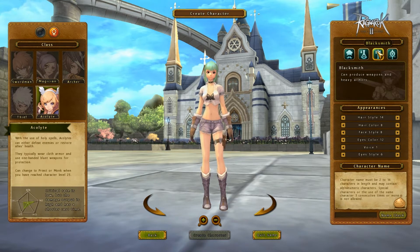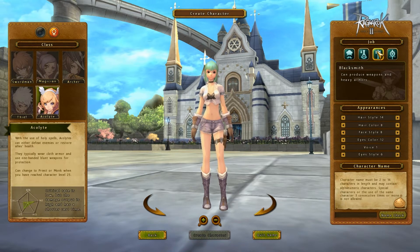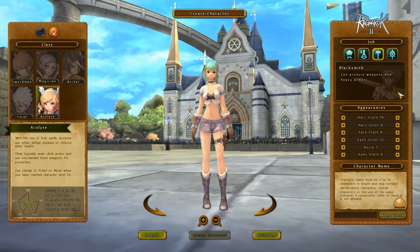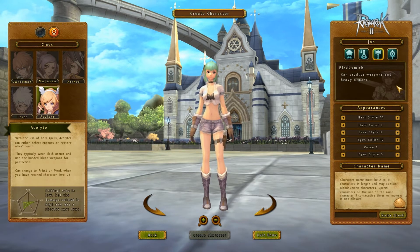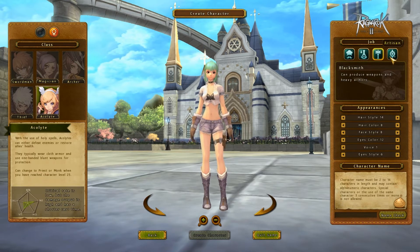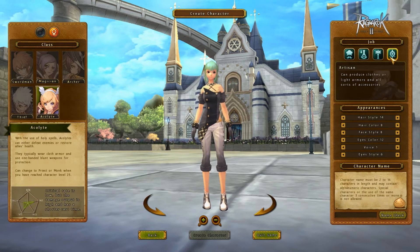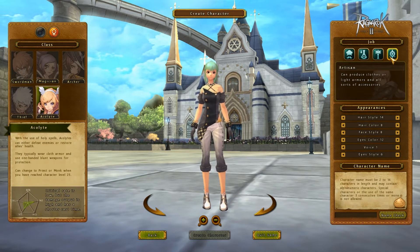Blacksmith can produce all the weapons for each class and heavy armor for the swordsman, so if you are a swordsman you might want to go blacksmith — it seems more beneficial. And then artisan makes clothes for every other class — magicians, archers, thieves, and acolytes — and they also make accessories like necklaces or earrings.